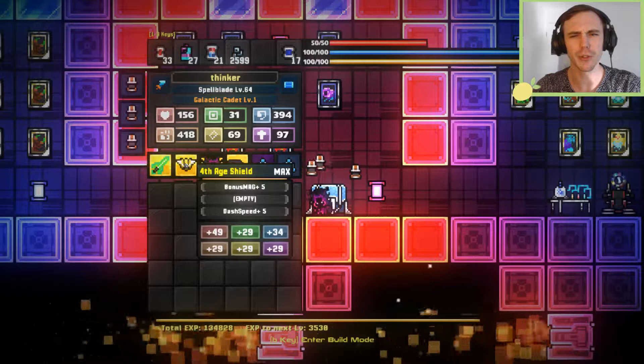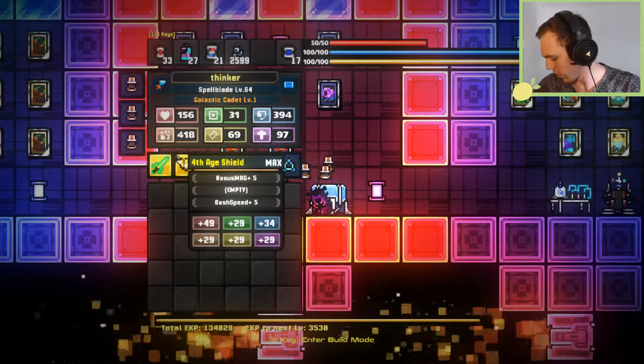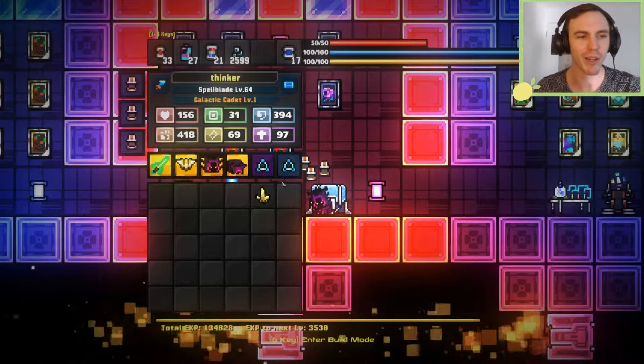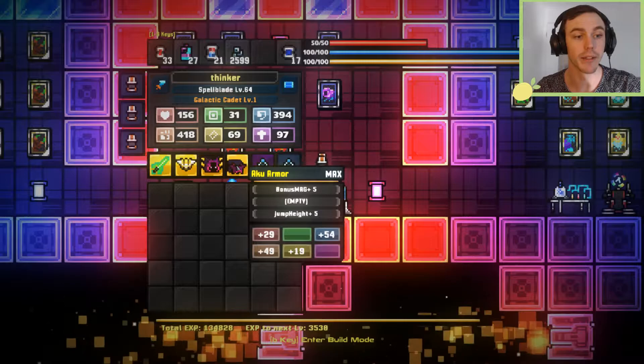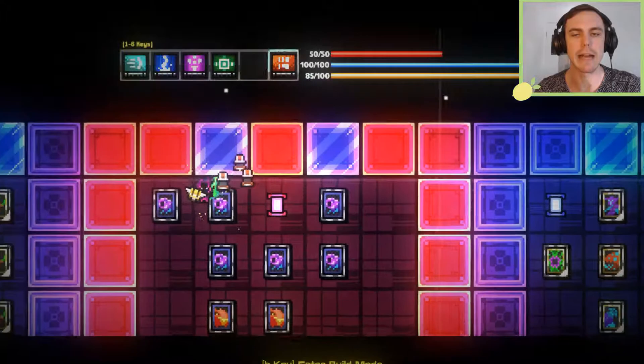The Fourth Age shield is a substitute — I made the wrong shield by accident. Sorry, phone went off. We've got the AKU helm and AKU armor, which is great. I also have two Percival rings hoping they'll help out a little.